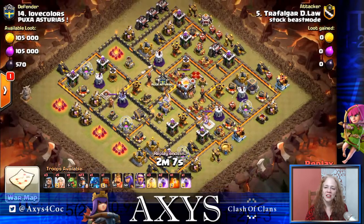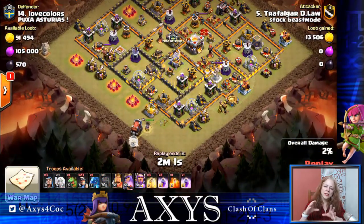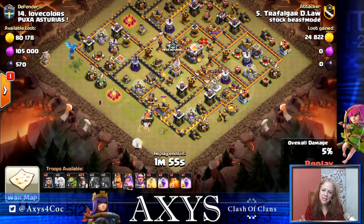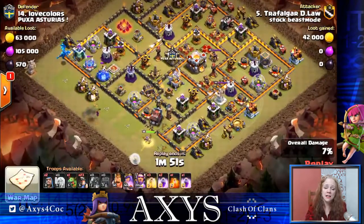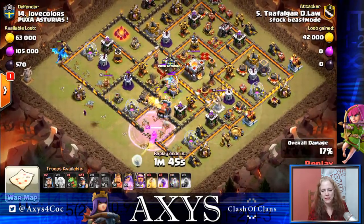All right, we're starting here with Travel Guardian Law from Stock Beast Mode. When you're looking at a base to attack with miners, visually look at it and pick a side — you're going to want the miners to walk up half of the base, because you want to keep them focused and more condensed. It looks like he's trying to focus on the bottom part of the base and whittle that area down.